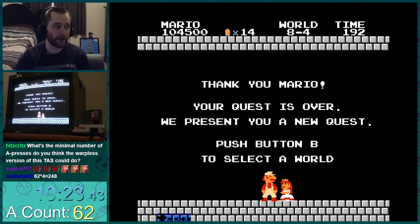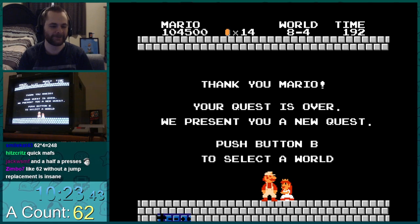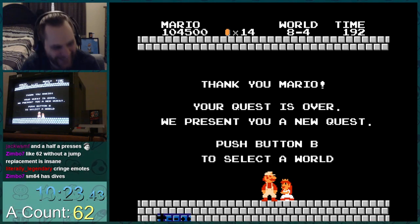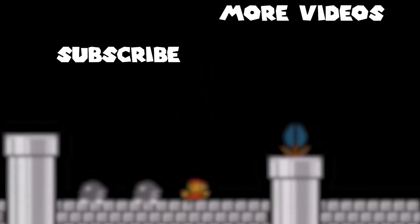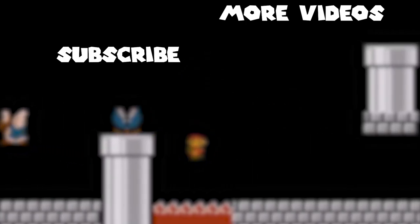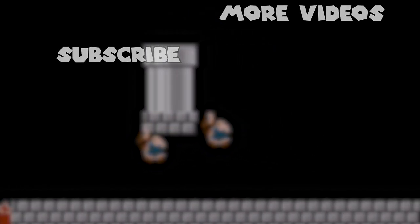There's no way you're getting over the first goomba or the first pipe — there's just no way. We have like left-right DNA to deal with. You're gonna have to press some buttons.